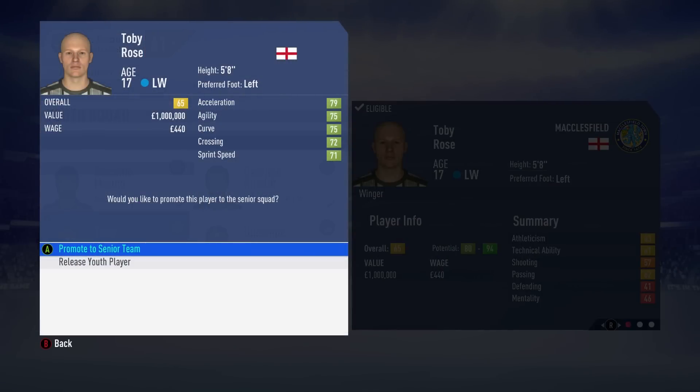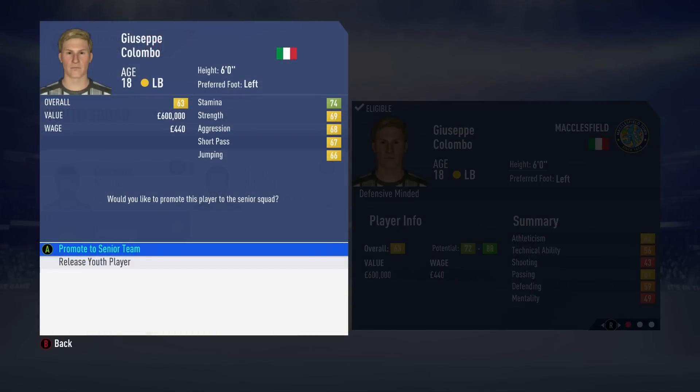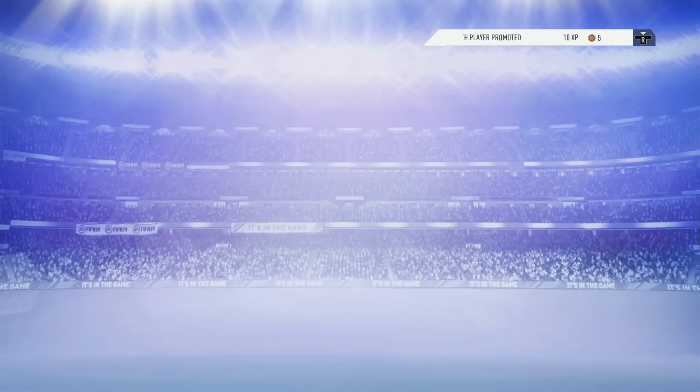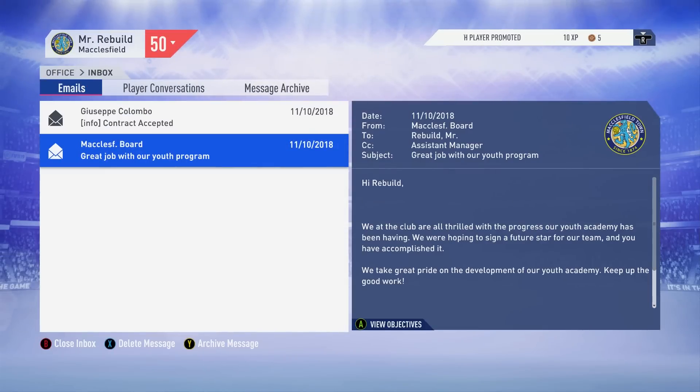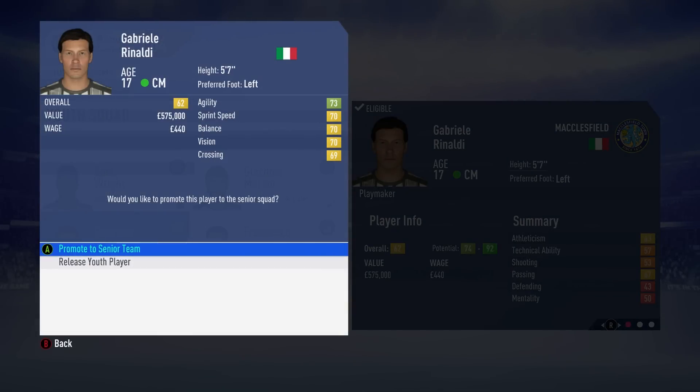It is Toby Rose. Poor fella's already lost his hair at 17 years of age, but I'm going to promote him to the senior team. What a pickup — 65 rated with great potential. And we're going to offer Giuseppe Colombo, a 63 rated left back, a place in the senior team. He could be a fantastic pickup. Already getting some great players early on. We're also going to promote our third player, Gabriel Rinaldi, a 62 rated center midfielder, 17 years of age — he will join the senior team.